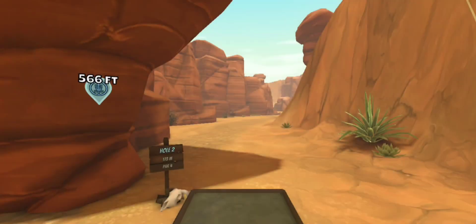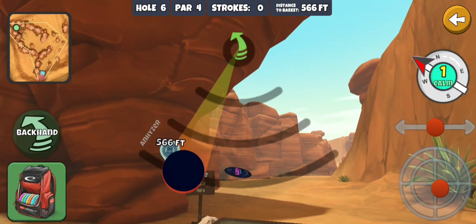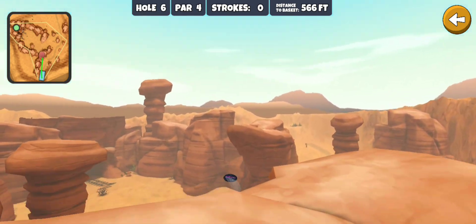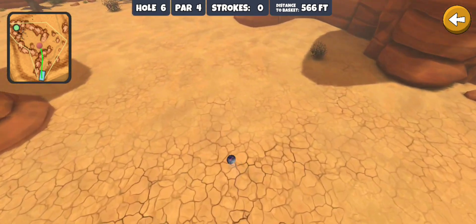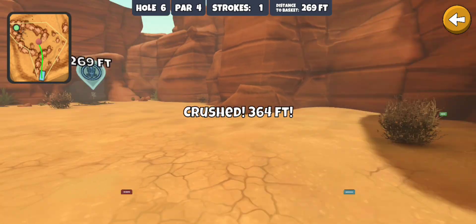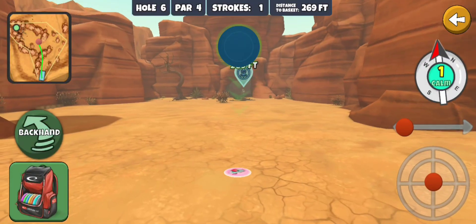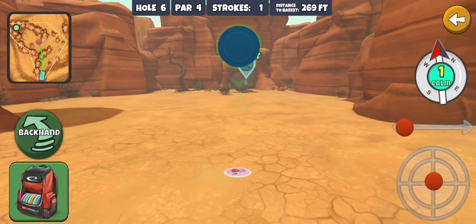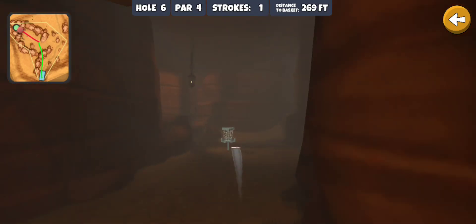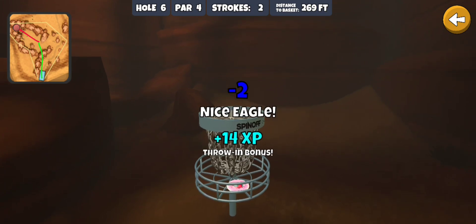I think the next one was a par four too, so hopefully we can get another eagle here. It's the harder of the two, but let's see — going light glide over the rocks here. It would have been nice to catch that — give me some more distance. Got a crappy little dead floppy skip there, so it puts us a lot farther back than we're used to being. I'm gonna go with the sapphire — I usually throw the beast or the warship.